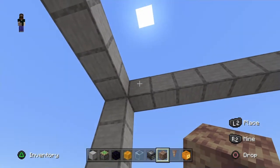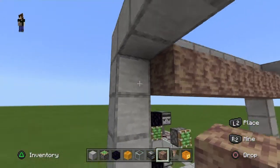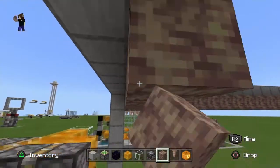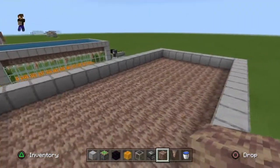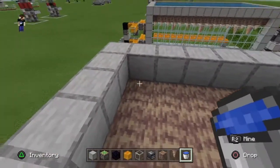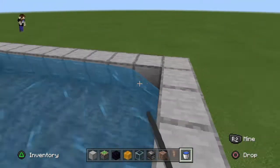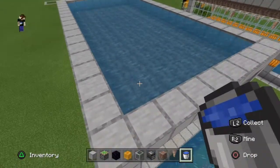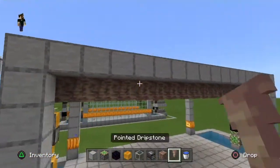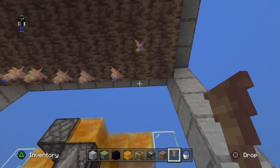Now we can start getting our dripstone in place — make sure this frame is all lined up and completely filled. Come one block below the frame and fill in this entire rectangle with dripstone blocks. Once that's done, place water source blocks on top of the entire platform. Go across one side with water buckets, then across another side — that should fill in the whole farm. Make sure they're all water source blocks.